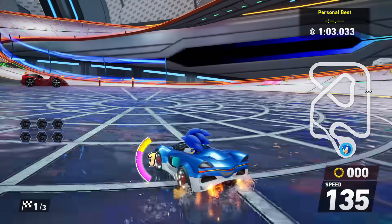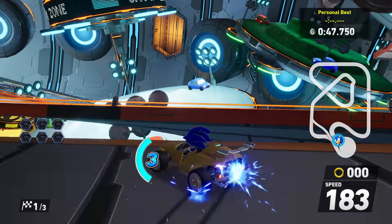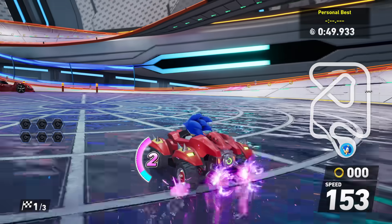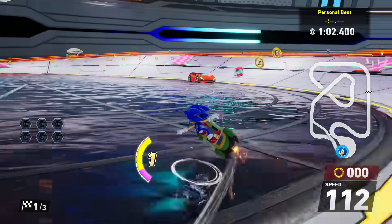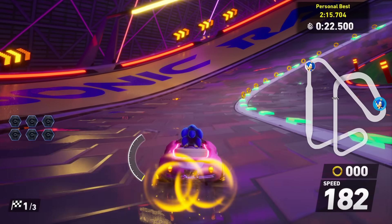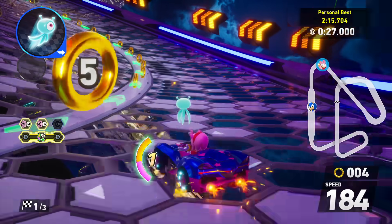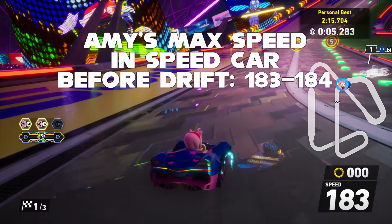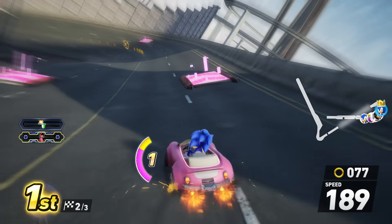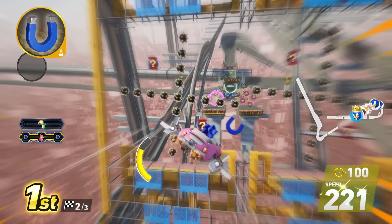Handling is the hardest stat to demonstrate visually, but you'll definitely notice it if you play the game. Handling affects how tightly and easily you're able to turn, with handling machines turning like an absolute dream, providing a huge advantage on the tougher courses. I used to think that alone was why they're so good in CrossWorlds, until the science revealed something surprising: handling cars get faster while drifting. This is tied to vehicle class and not the stat — stacking about the same handling on a speed car did not cause this. During drifts, handling cars reach the same top speeds as speed ones. This explains why they're so good in high-level play, where you want to spend most of your time drifting.